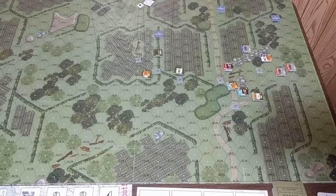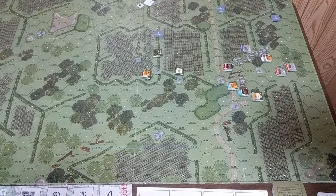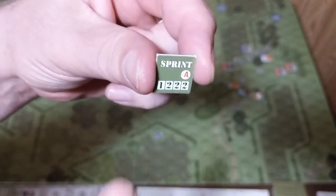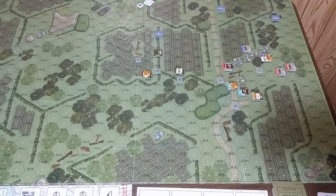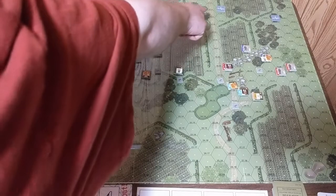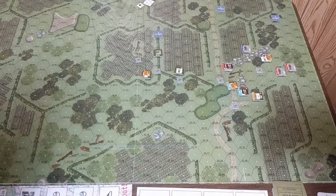Moving on to step two, friendly orders. For Corporal Thomas, I'm going to apply a sprint order — he gets to move quite a few spaces each impulse, and I'm going to push him toward the marker up top for extra victory points. We're coming close to the end, so it's worth making that run.